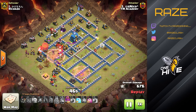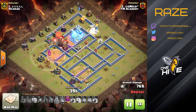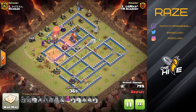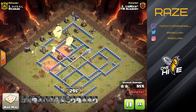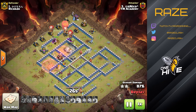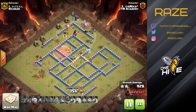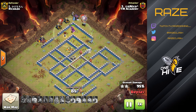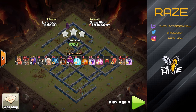Here we have a lot of Town Hall 12 attacks from this war — YM Academy versus Ricardo — and they ended up winning on percent. It's a no-dip war, so we left up at Town Hall 10 and they left up at Town Hall 12, but they had more percent on the Town Hall 12 than we had on the Town Hall 10. The point of the video is to show the power of this Queen Charge Lalo attack strategy, and soon I'll have Town Hall 10 and 11 Queen Charge Lalo videos from this clan.